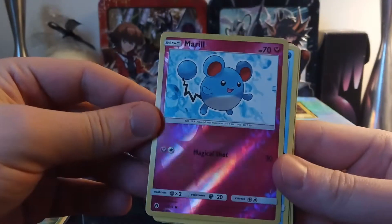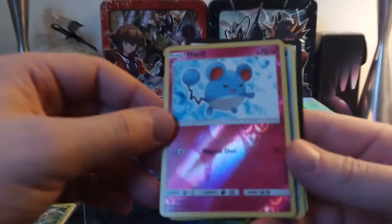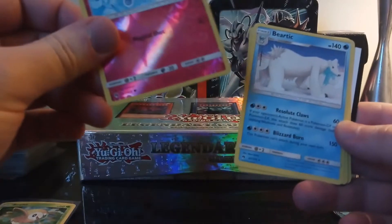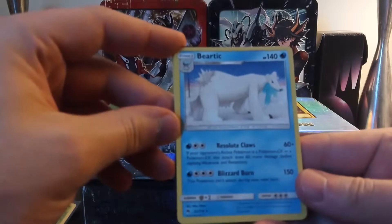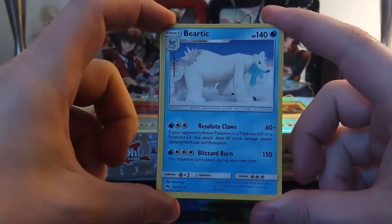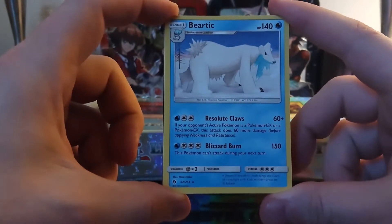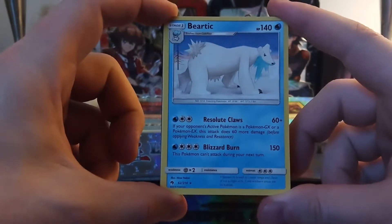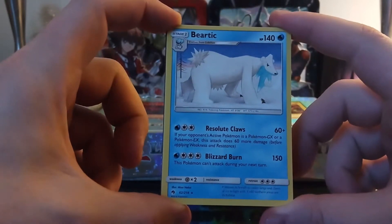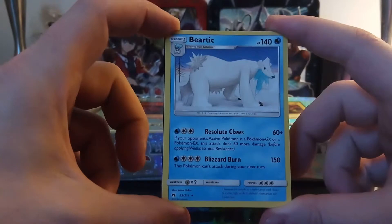This card is so pretty — so shiny. It's so cute. I would have thought Marill would be a water Pokémon because he's blue, but whatever. 70 HP. Oh, Beartic — nice! HP of 140. This is a very nice card. Resolute Claws — 60 damage, plus if your opponent's active Pokémon is a GX or EX, this attack does 60 more damage before applying weakness and resistance, so it's 120 total. Blizzard Burn — this Pokémon can't attack during your next turn, 150 damage.